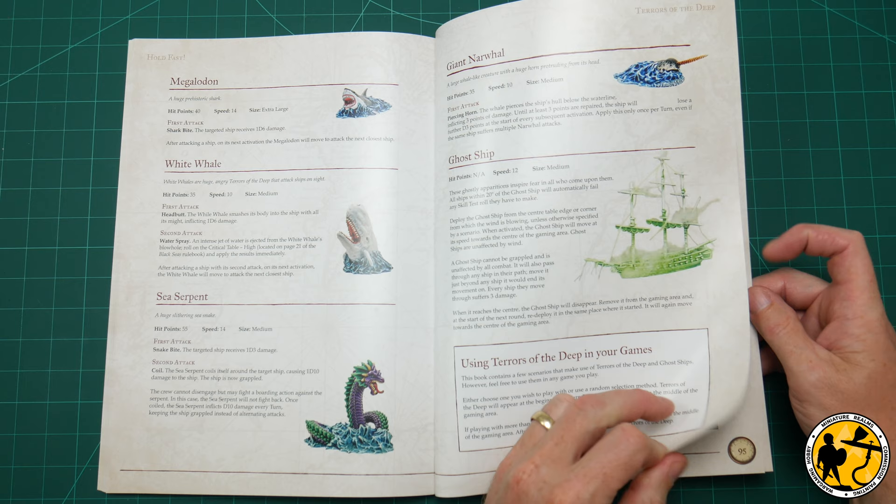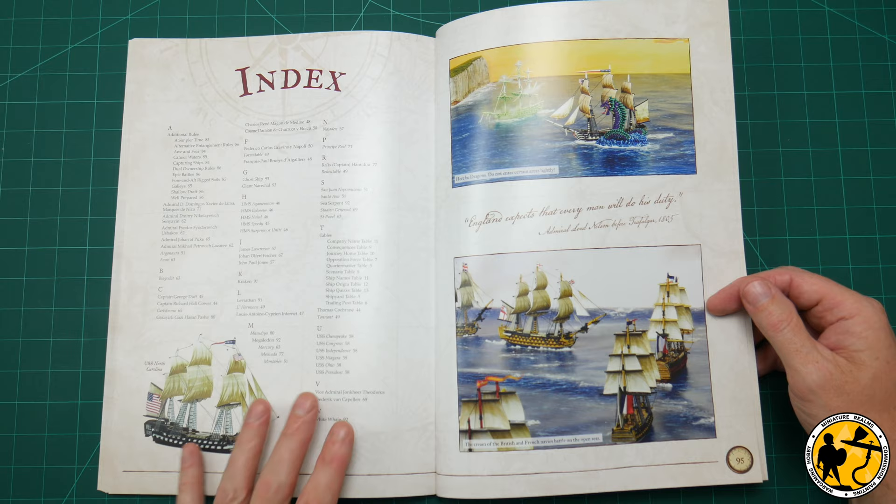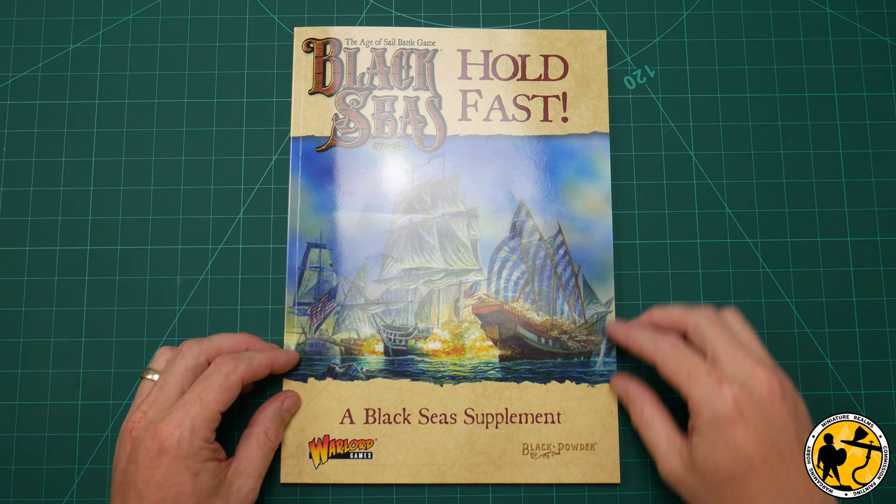There's even an easy way to make a ghost ship — the plastic ships are so cheap you can buy individual frames and it would be incredibly easy to do. And that's the end of the book.